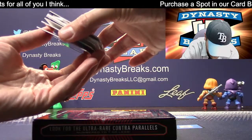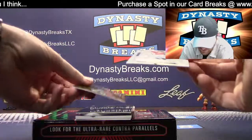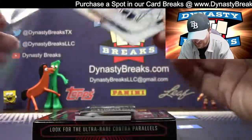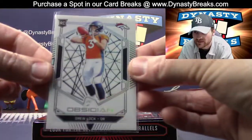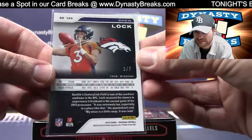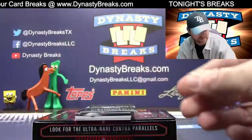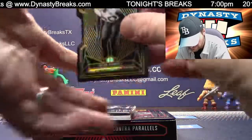Let's see — I think we got base cards here. I likey this one. This is the White Parallel, Drew Locke Rookie. I think this is numbered to seven — this is a tough card to get. Drew Locke starting off right, two of seven. Nice hit there — not really a hit, but I consider that a hit. It's awesome.